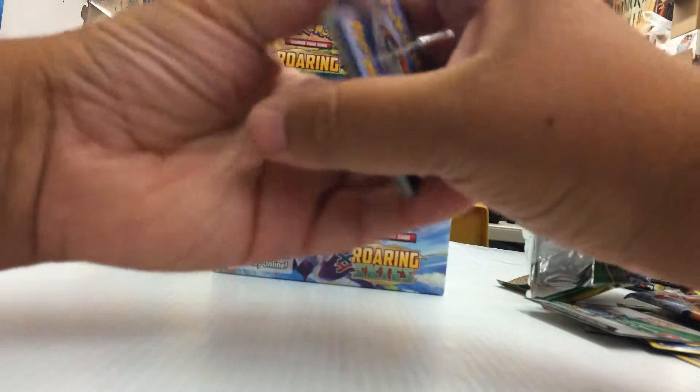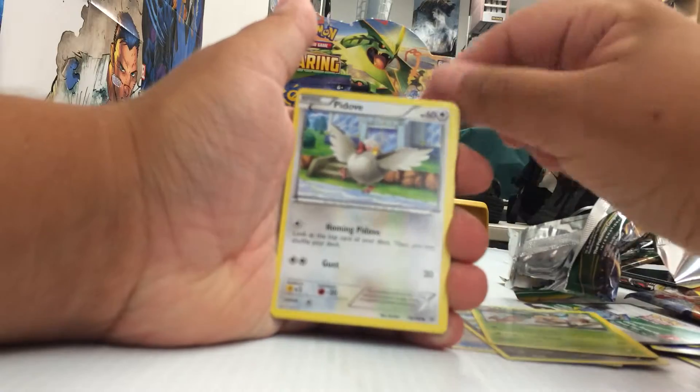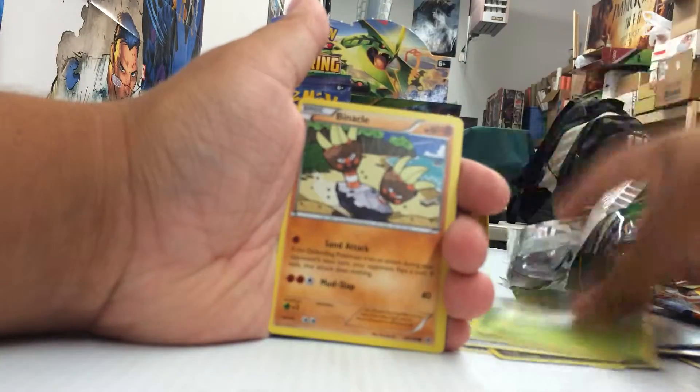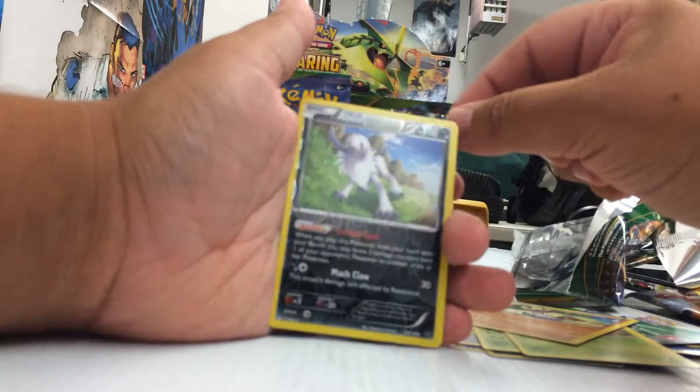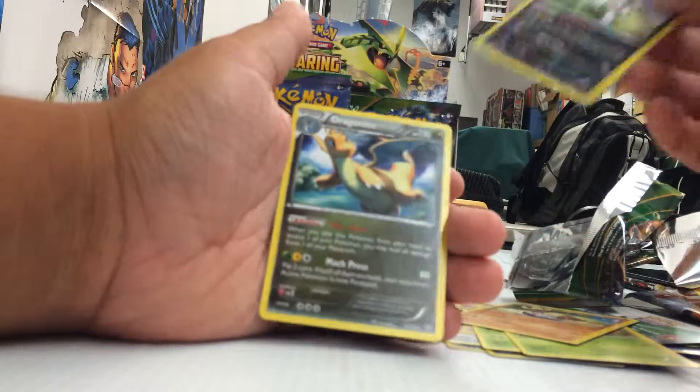But they might be all on the other side, you never know. Healing Scarf, Dragonair, Exeggcutor, Pitta, Swablu, Wurmple, Nincada, Binacle, Absol Reverse which is a rare - very nice. And our first holo rare is a Dragonite.